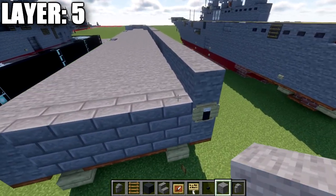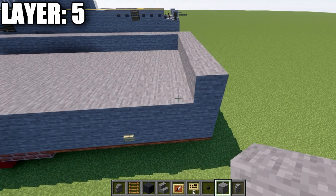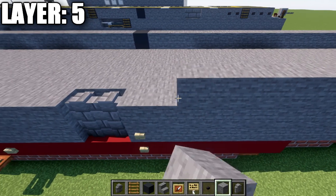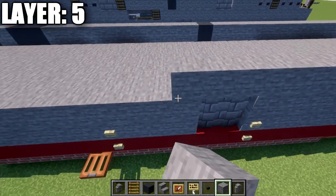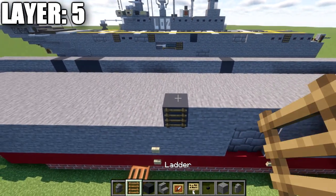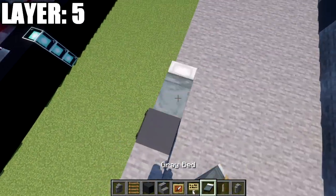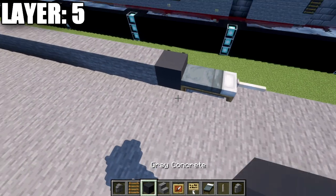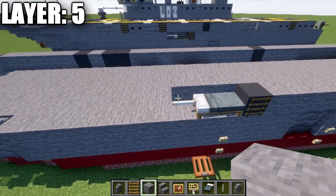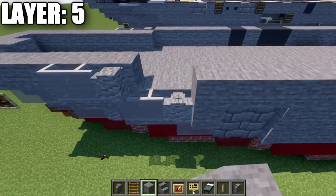Go six blocks across to the other side and build forward: nineteen stone blocks, then a gray concrete block with a ladder, a gray bed, and an end rod. Place stone blocks behind the end rod and gray bed, then bring stone blocks all the way forward to connect to the andesite wall at the bow.